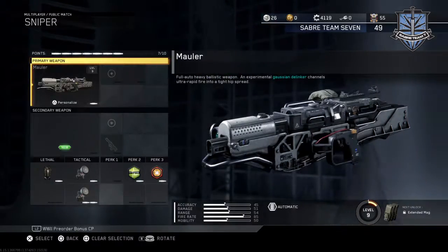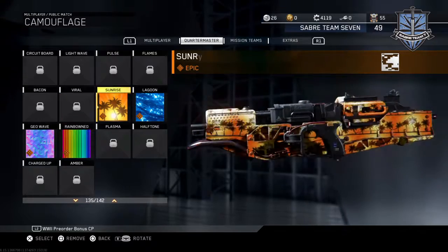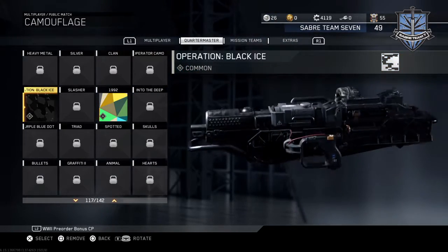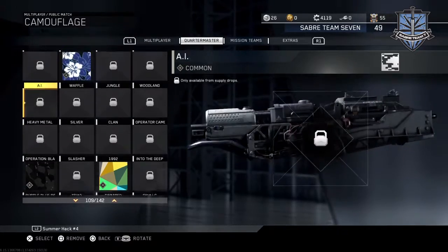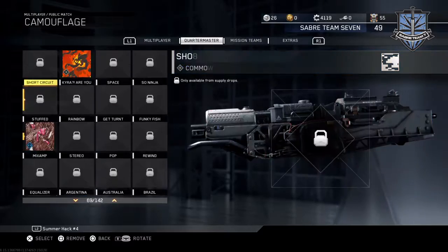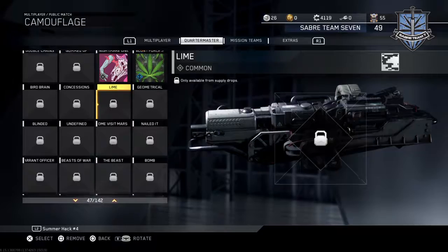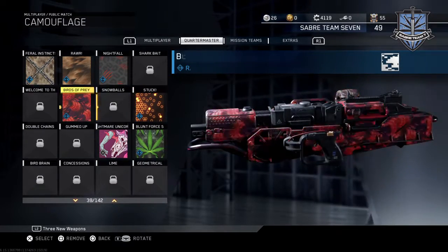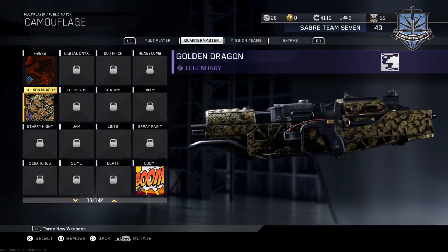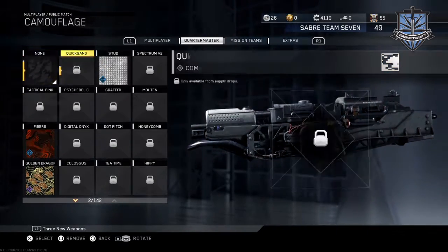I'll put it on the LMG because we'll probably see it best there. Rainbow sunrise - these are all ones I already know. Oh, that's new - that's pitch black stuff. That looks really weird on the LMG. I quite like this one - the fibers camo. Oh yeah, and I got Golden Dragon which is quite nice.